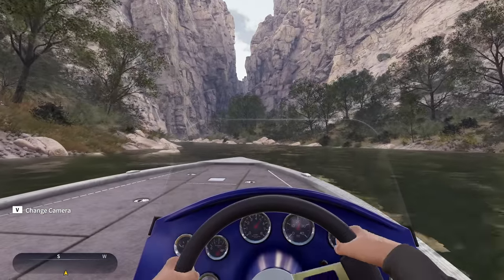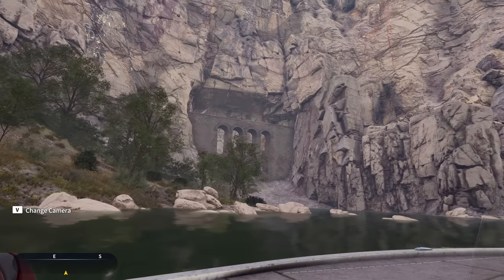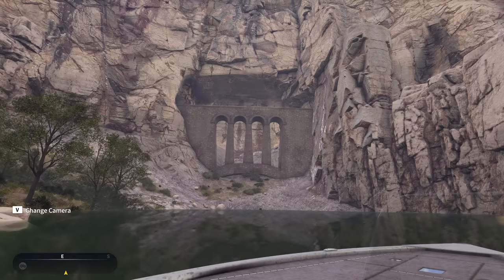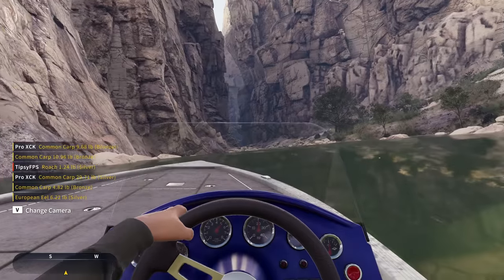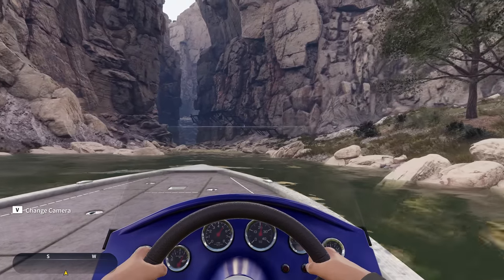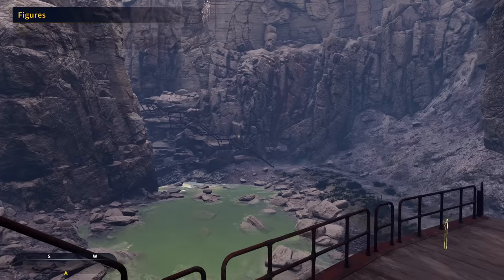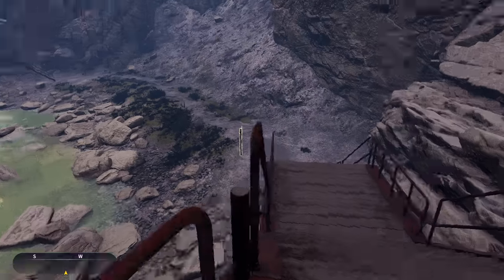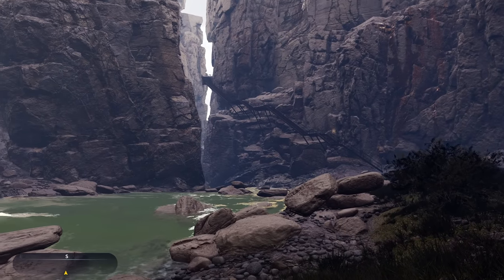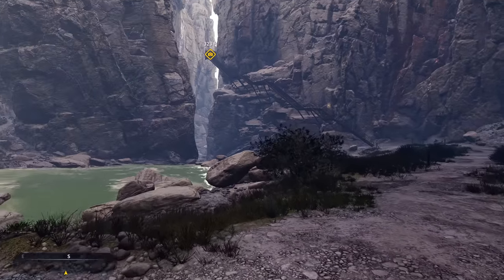My gosh, this map just continues to amaze me with how beautiful it is. Look at these insane cliff edges in this canyon — this is just crazy looking! And it gets even better — that looks like some kind of bridge. I wonder if we can get in there. I see some stairs right there along the cliff side — I think it's time we go follow those. This is incredible, this is so pretty. The scenery here is just crazy incredible compared to a lot of the other maps in the game.